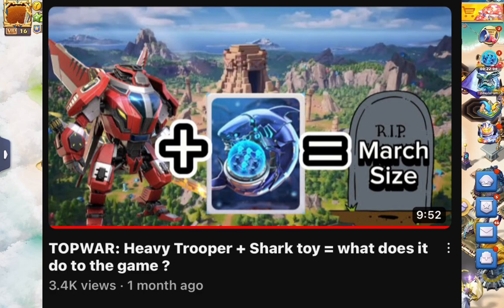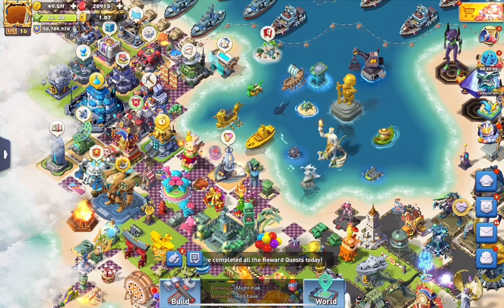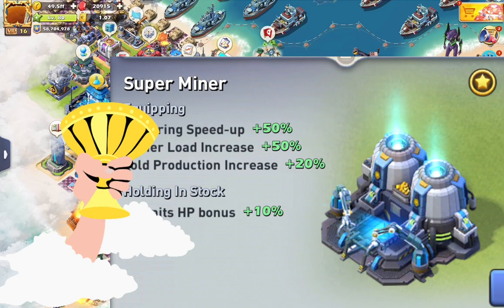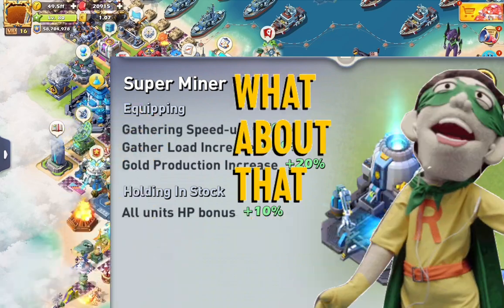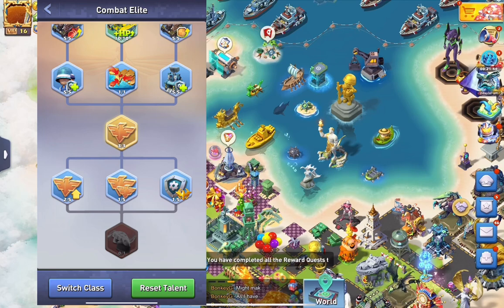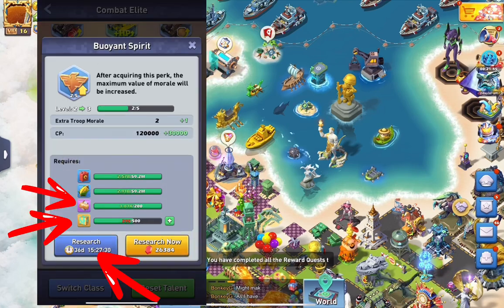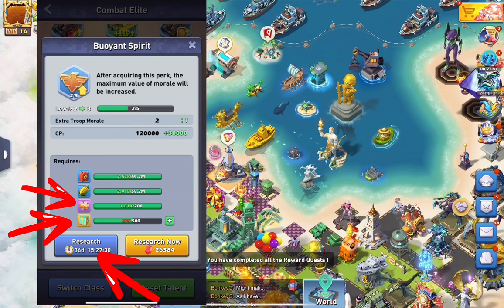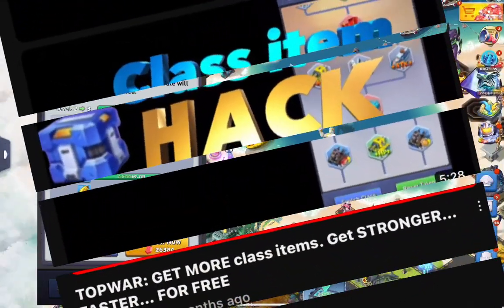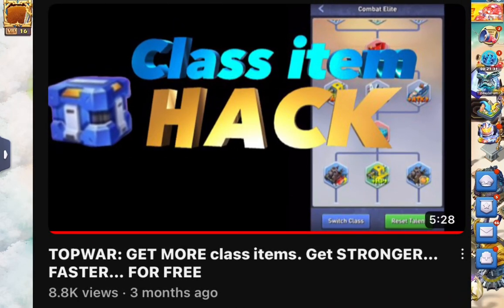Your second question will be: what about the super minor skin, the holy grail of Top War? Looking at my research, you clearly need a lot of resources — but not just that. You'll also need a lot of class items, speed-ups, and power cores, and trust me, resources won't be your number one problem. I recommend watching the video on screen to learn how to get as many class items as possible as fast as possible, because unlocking the three-hero march is an absolutely huge progression step in Top War.